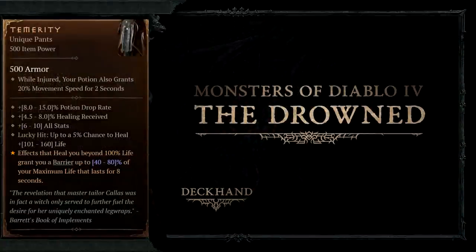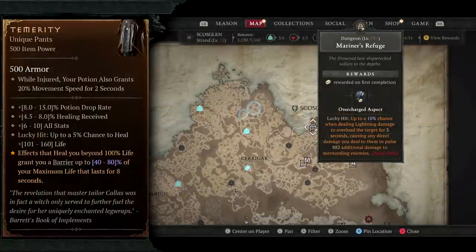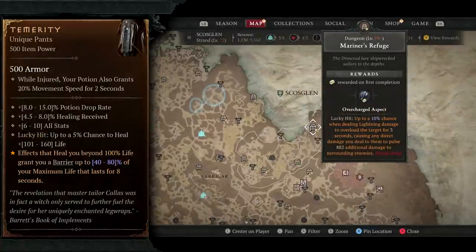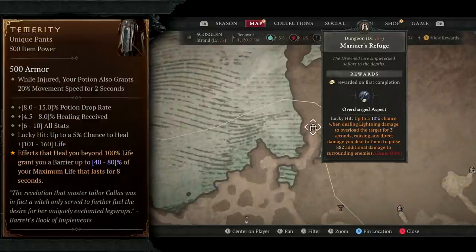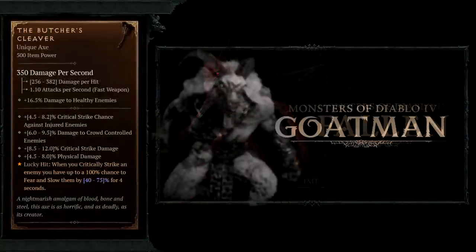The Temerity is one item I'm chasing myself — it has increased drop chances and can be found at Marina's Refuge.